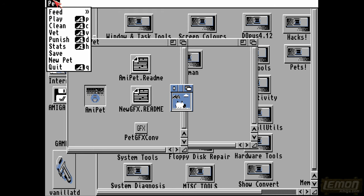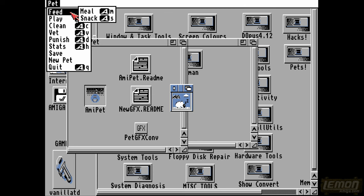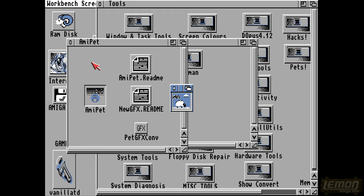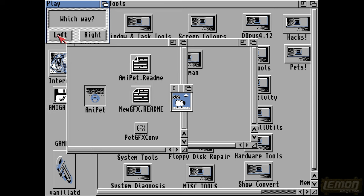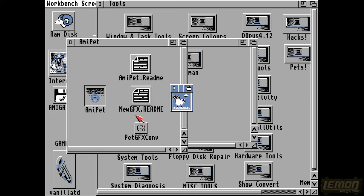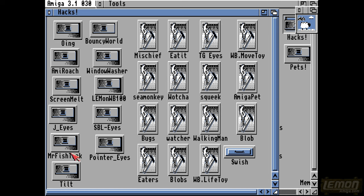We can click on New Pet and that will start our sheep again. You can't resize this window unfortunately. Let's feed it and wake it up and give it a meal first of all, so we know that it's eating something. We can play with it, clean it up, and vet it which means put some chemicals into it, and we can also punish it. This sheep will actually walk eventually and start eating grass and doing its own thing, so we can place that sheep in the corner and have our Amy Pet going.